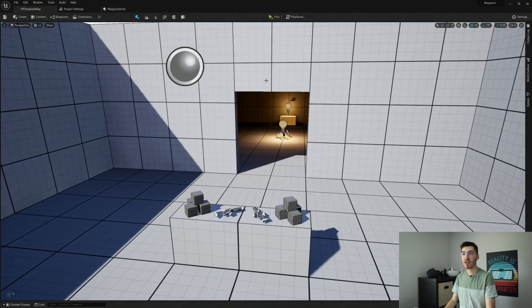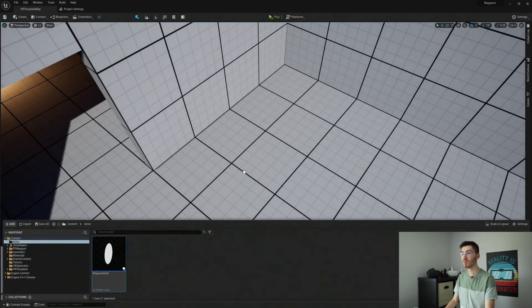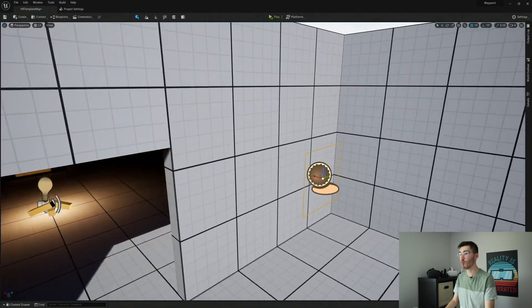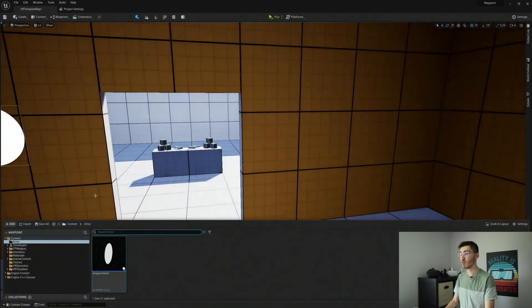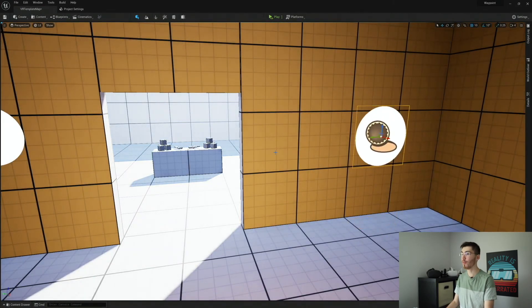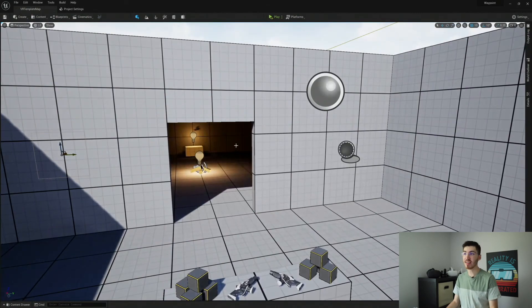Now jumping back into the scene, I'll drop two waypoint actors in here. I'll place one here and raise it up a little bit — you can see it's not visible from where the player will spawn, only from the other side. I'll put the second one on the other side of this wall so we can confirm the player can see it through the wall. Let's start it up and give this a look in VR.